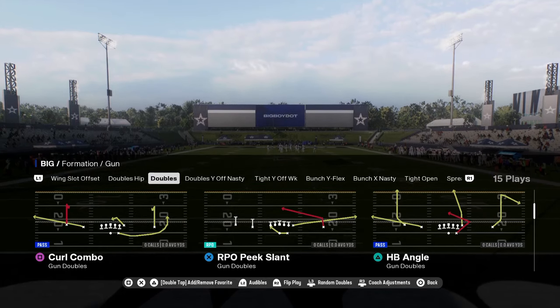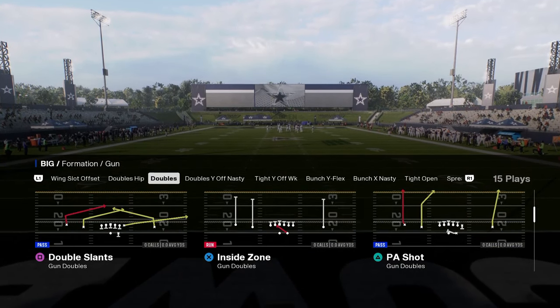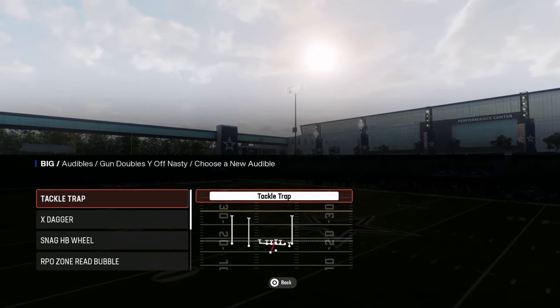You have the doubles formation, which is an okay formation for seam streaks and a couple of decent little RPOs here, but nothing too crazy. Doubles off nasty - this is kind of a cool formation.